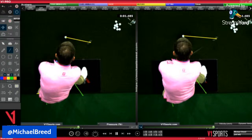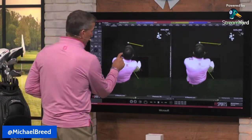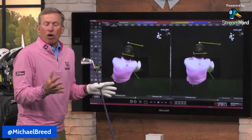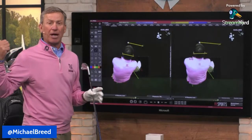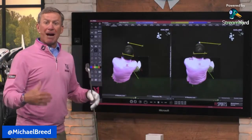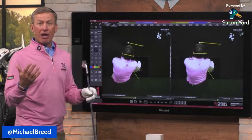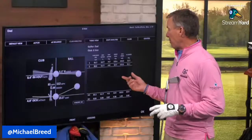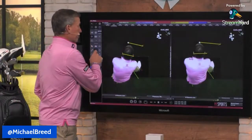Looking at ear-to-ear alignment: on the slide swing it's 10 degrees closed; on the rotation swing it's 3 degrees open — all from what the knees did. The strike was way out on the toe on the slide swing. What you realize is the lower body — knees in particular — has a huge effect on rotation, club path, and strike location.